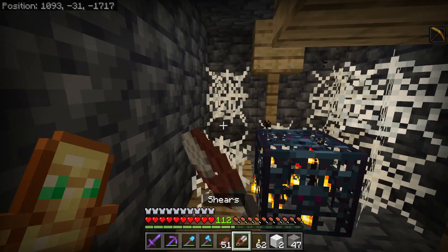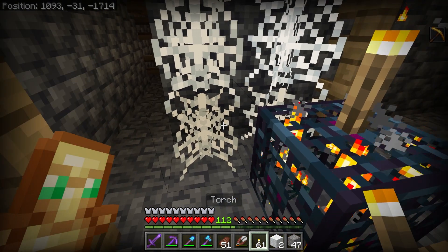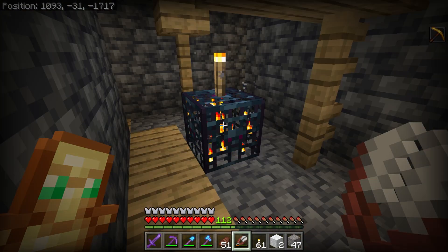Alright, so let's start some work on this spider spawner. Because it's within range of our zombie spawner, so at this we can get a ton of string, which is going to be really useful in conjunction with the giant bamboo farmer build.